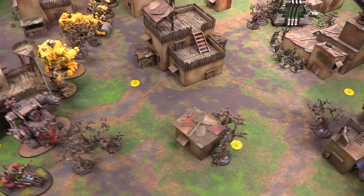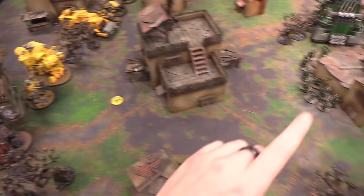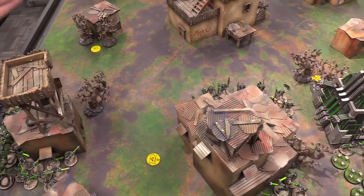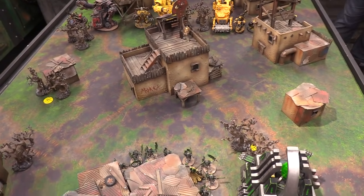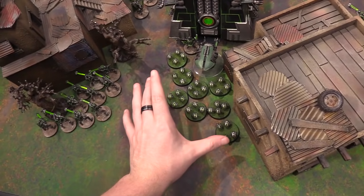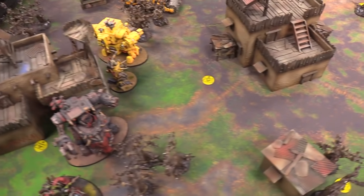Steve and I have finished deploying. Steve won the attacker/defender roll-off and chose to be the attacker. I got Defender, rolled off, and we ended up with hammer and anvil deployment. Steve deployed his entire army first; I was able to counter-deploy and try to be a little safe. I deployed Wraithguard and Necron Warriors to reach an objective, with Lychguard, the Overlord, and one Necron Lord nearby. The Monolith is behind dense terrain, with the Spider, scarabs, and more Warriors. A flanking unit of Warriors creeps up behind a building.